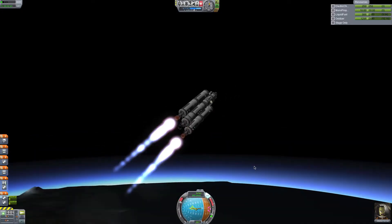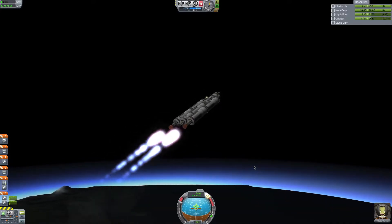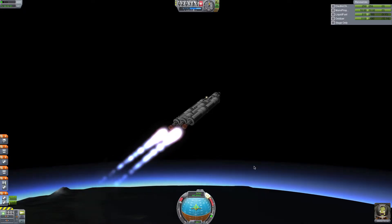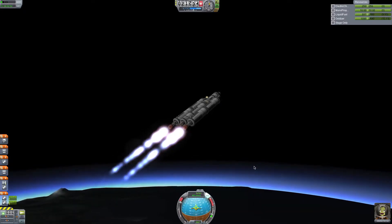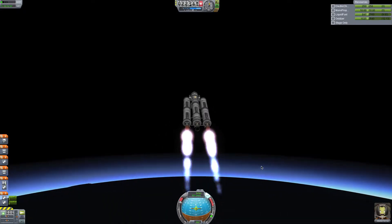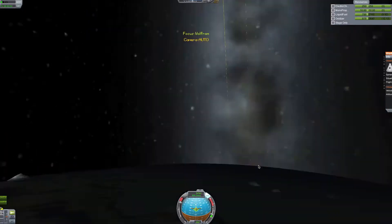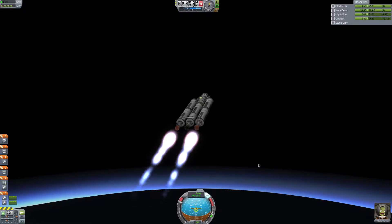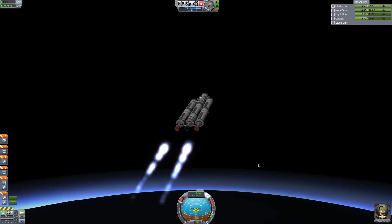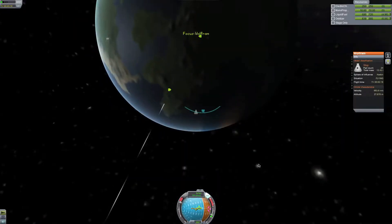That's good. Let's turn this over so that if the boosters fall, they fall away from the center rocket. Those are almost done — and there we go. Turn this back around and out to map mode. What is my apoapsis?